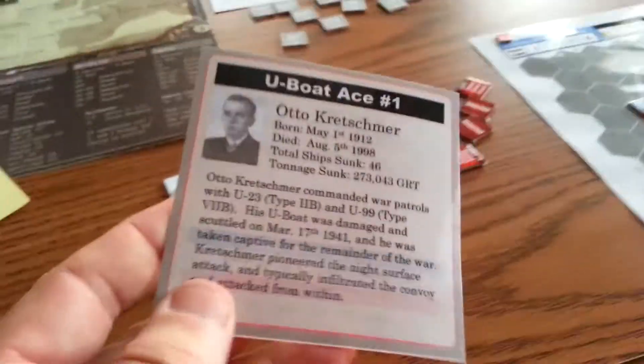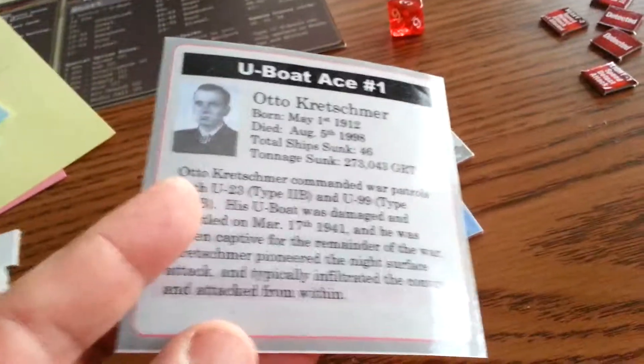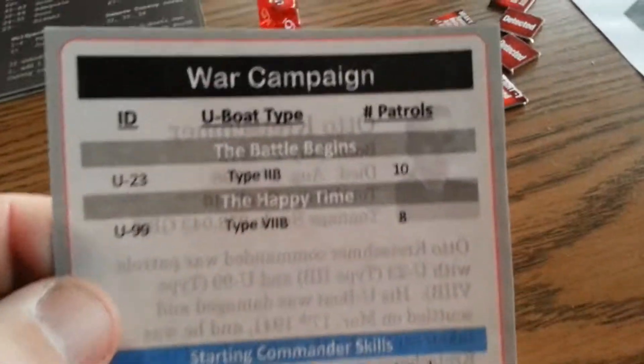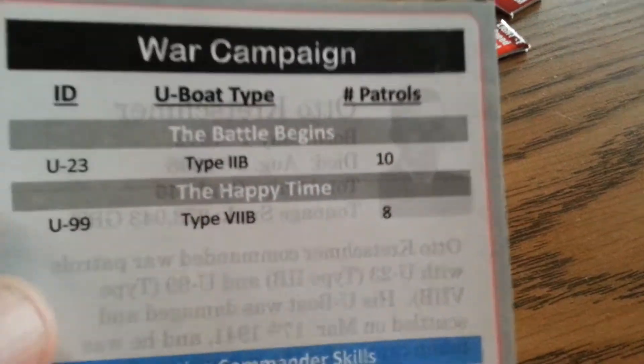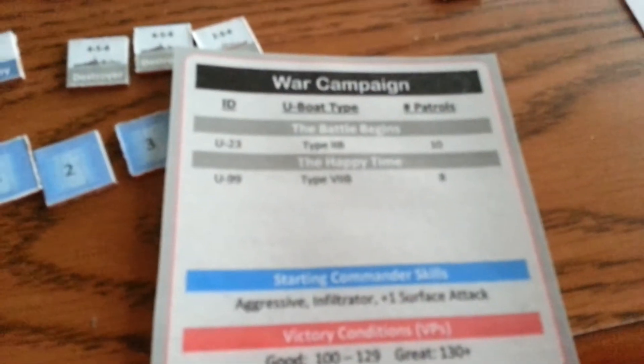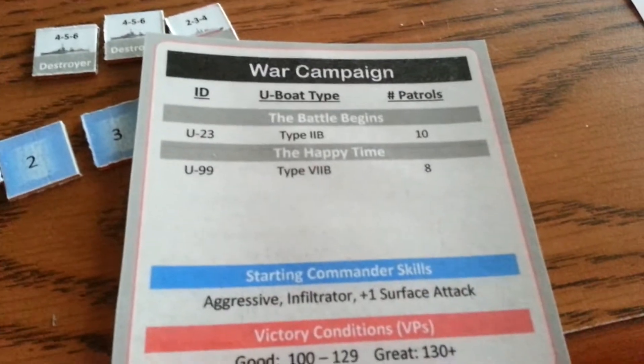Alternatively, you can decide to play a U-Boat Ace — in this case, Otto Kretschmer — with a short biography. This shows the war campaign: if you're Otto, you would perform ten patrols with your Type 2B in the Battle Begins campaign, and then perform a set number of patrols in the Happy Time campaign with a Type 7B. You would have certain command skills and victory conditions associated with that campaign.